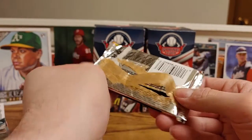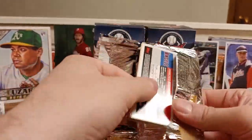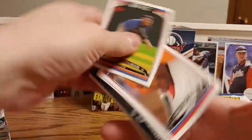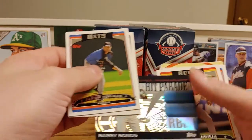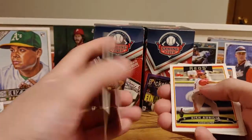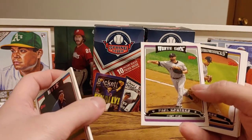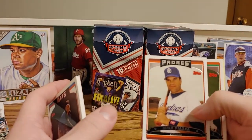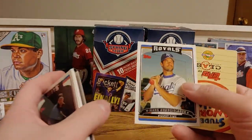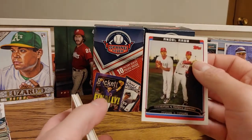2006 Topps Series 2. First card up is Aaron Heilman, then a Marlon Byrd, a J.J. Hardy. We got a Hit Parade RBI — Barry Bonds, that's an insert card. Rich Aurilia, a Curtis Granderson, Paul Konerko, Tony Clark, Mike Piazza — oh, I forgot he played for the Padres — Miguel Olivo, Mark Grudzielanek. And last card is an Angels combo of Ervin Santana and Francisco Rodriguez.